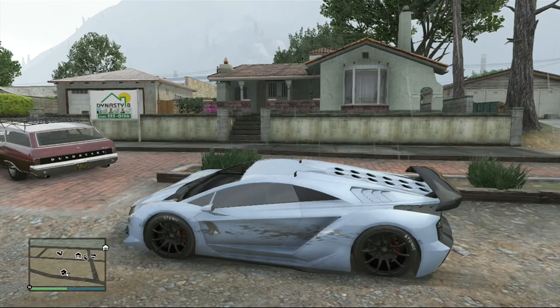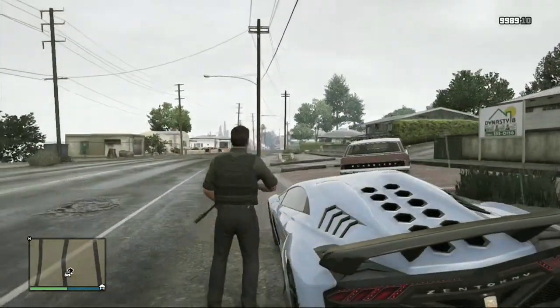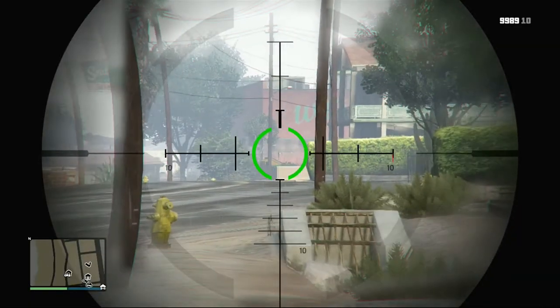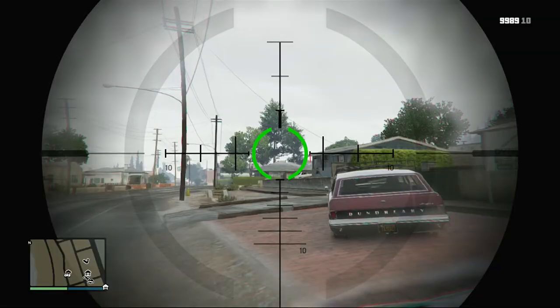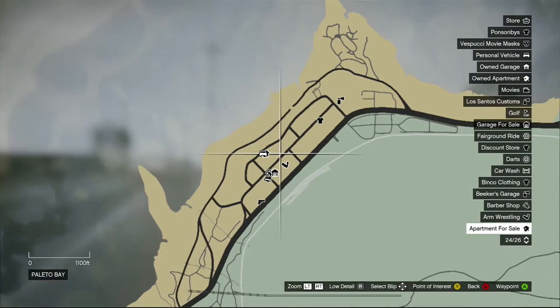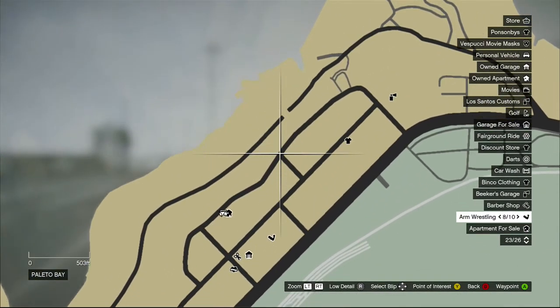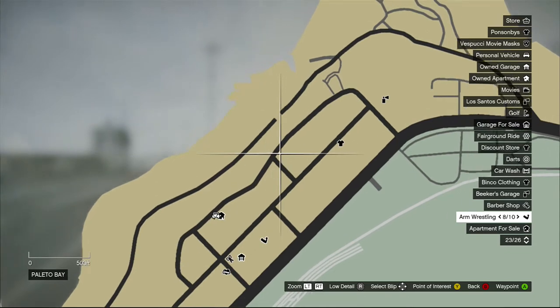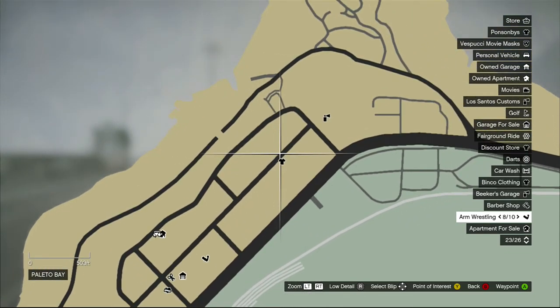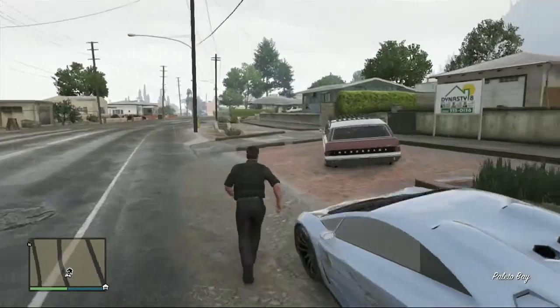We're back with house number six, located right down the street from house number five. House number five was right down there and house number three was over there. Houses three, five, and six are all in Palito Bay, which is kind of cool — they're in the same neighborhood.